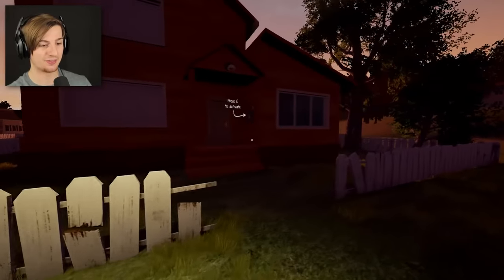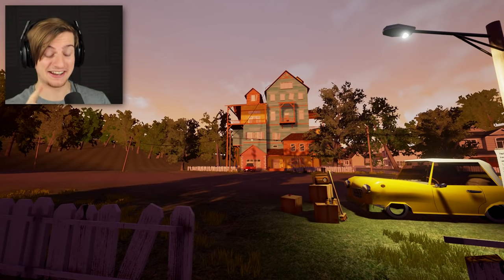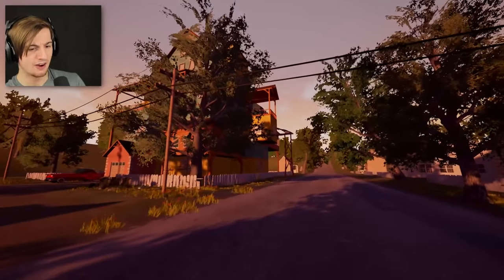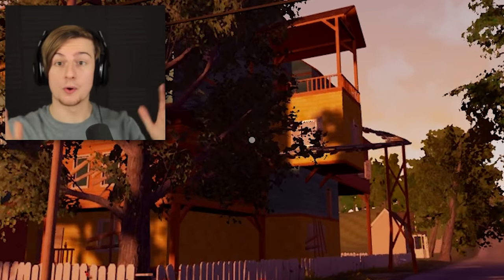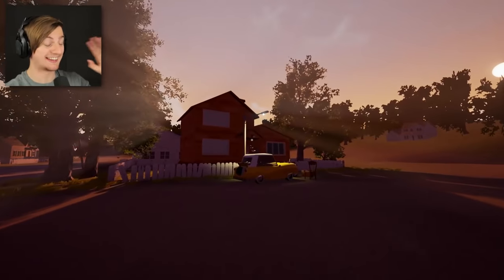So the first step would be turning on the electricity. Press E to activate. Okay, everything has changed right here. I am now just realizing his house is entirely... Is that a locomotive? Are you kidding me? Allow me to please go around the side of the house here. I saw something huge just move up there. There is a locomotive built into this. No more questions. Let's get to the objective so we can get into this game.